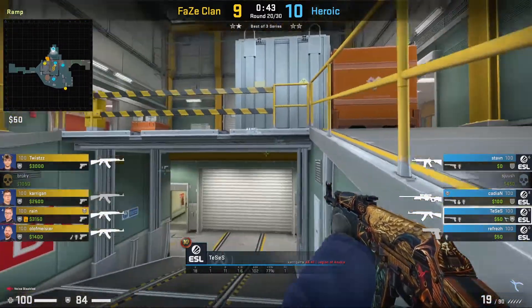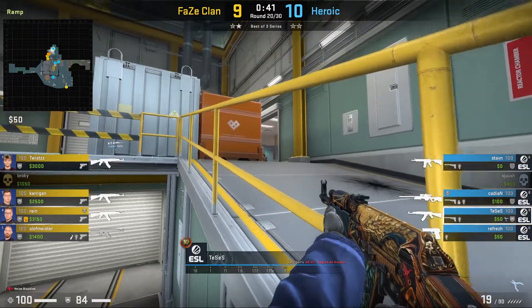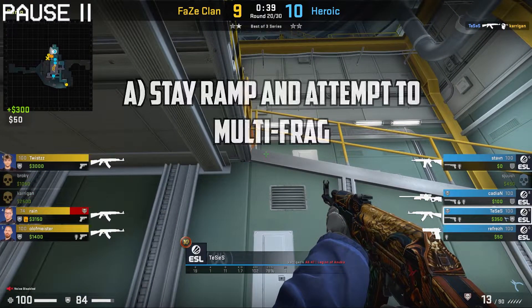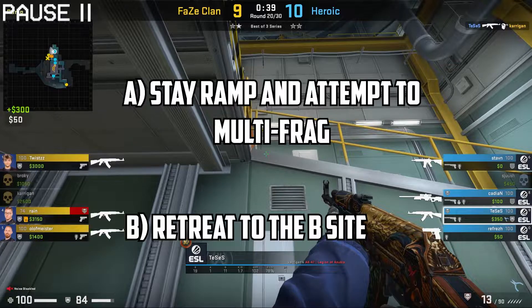Once again Tessus is playing towards ramp. A flash comes in from phase, Tessus dodges the flash, he gets the first kill onto Karaghan and now he has two options. He can either stay towards ramp and try and get another kill but will likely die, or he can fall back towards the B site safely. In this scenario, he decides to stay and try and go for more, but he just gets punished for it.